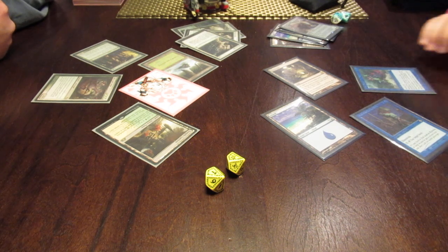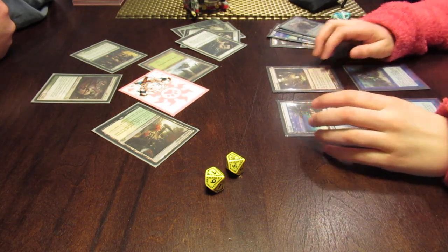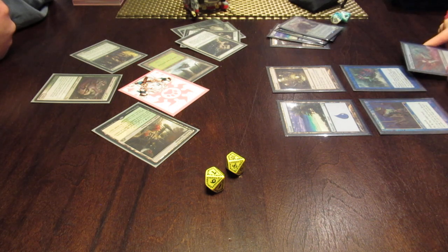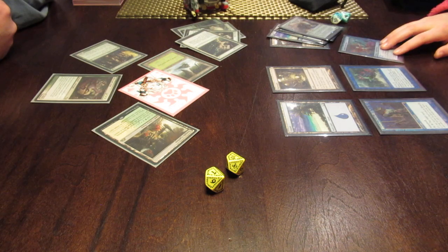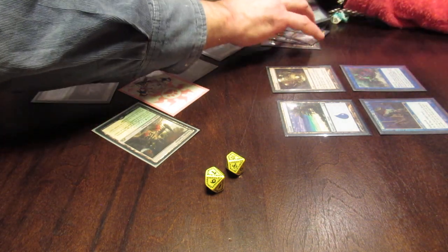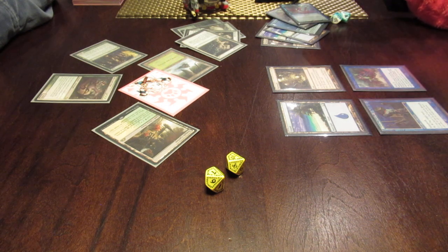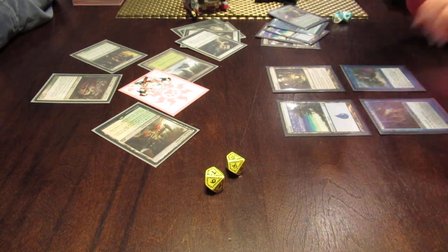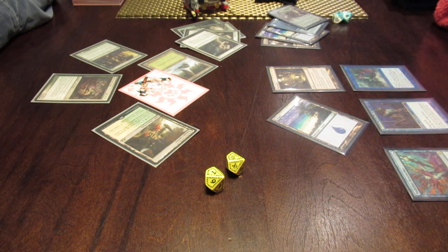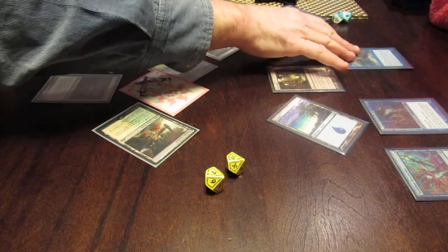Your turn. Untap. Draw your card. Oh, I really like her. So what she does is she lets you sacrifice a merfolk to make me pay one more if I want to cast a non-creature spell. So what do you want to do? I guess I will cast a non-creature spell. She'll make your merfolk bigger too, so play a land. How much does she cost? One blue and one colorless — there are two symbols: a blue symbol and a one.